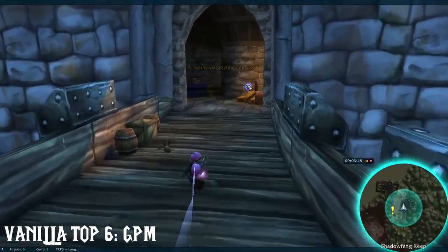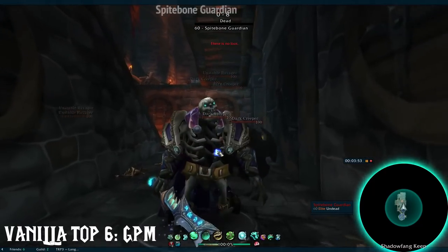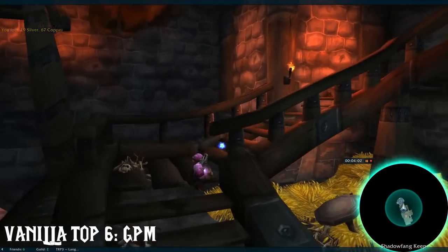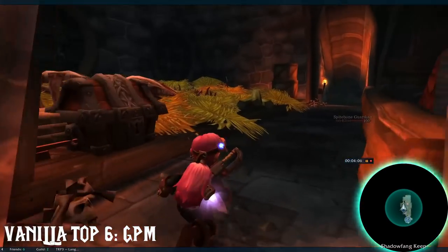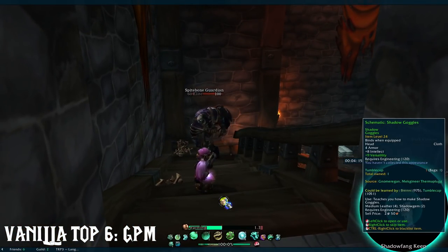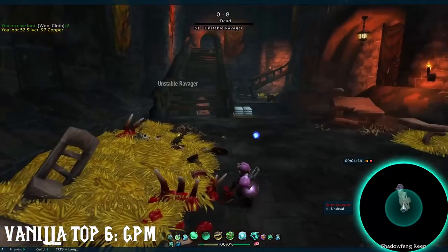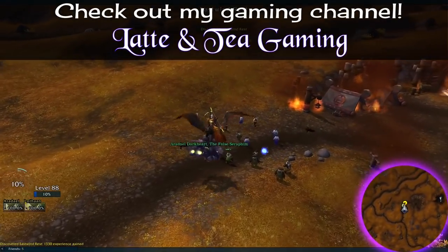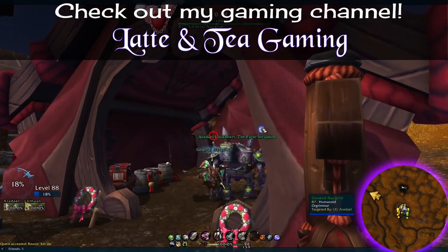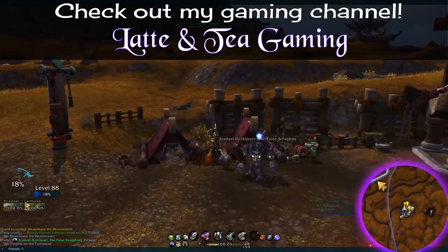That is the vanilla instances raw gold by GPM. That gets me up to date with this series, with the exception of one more video — a top 10 or so instances from vanilla to Legion for both GPM and total. These numbers will probably only be good until pre-patch, which is a few weeks away, but I said I'd do it so I'm going to do it. As always, thank you so much for watching. If you have neat tips or feel like I missed something, share down below. Check me out on my gaming channel Latte & Tea — the link is in the description. Leave a like, comment, and subscribe if you like my content. And remember, it's never too latte.